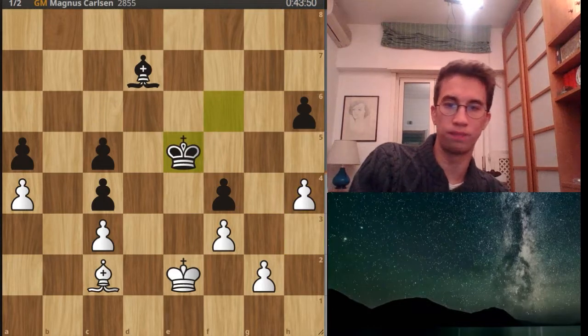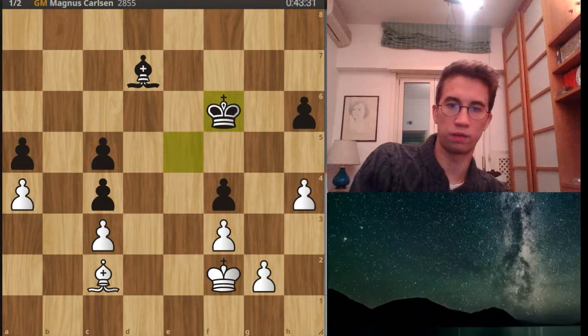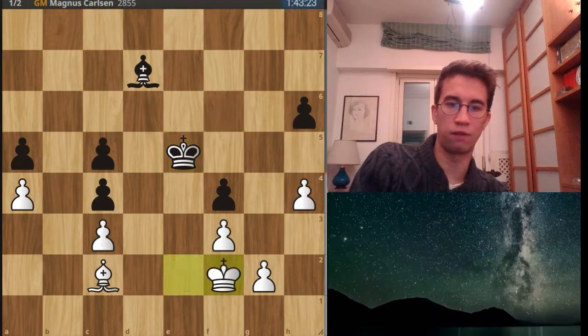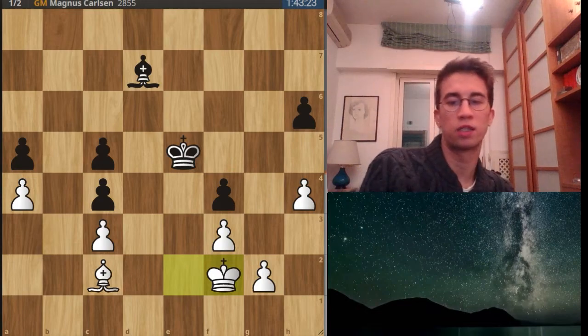King e5, king f2, king f6, king e2. And now king e5, king f2 — the position is dead. The two players agree to a draw — the third draw. We will see what will happen on Tuesday.